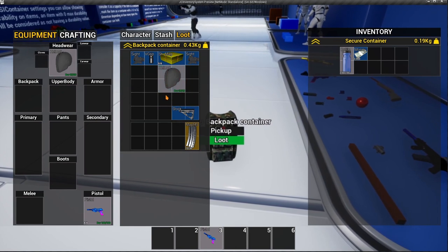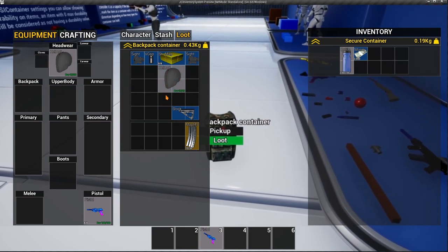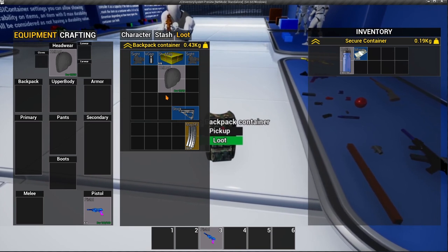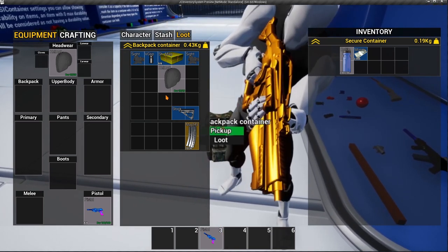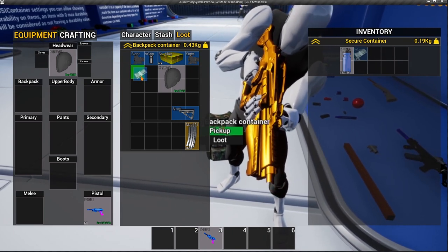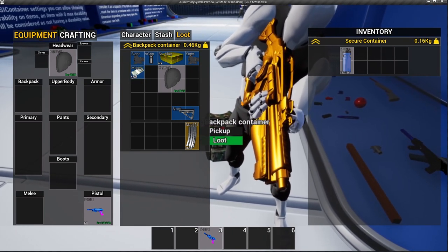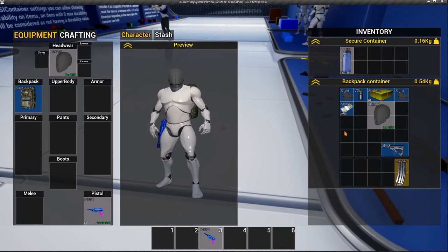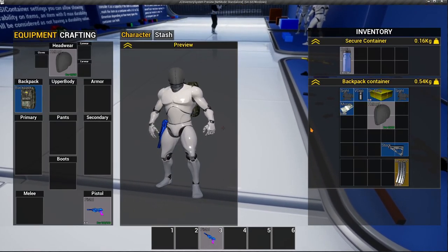You can treat it as any loot container, meaning that multiple players can loot the same container. You can add items and take items from it. For example, I can put this money right here. And you can just scroll up and pick up, and as you can see, everything looks to be the same.